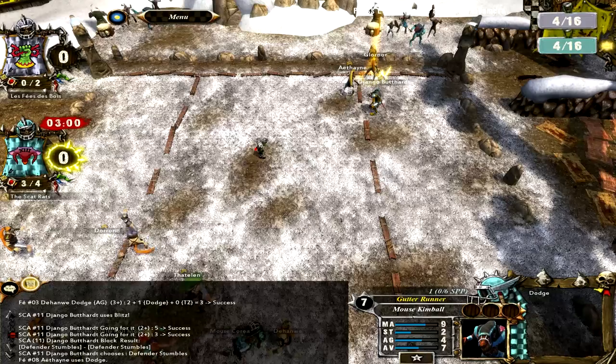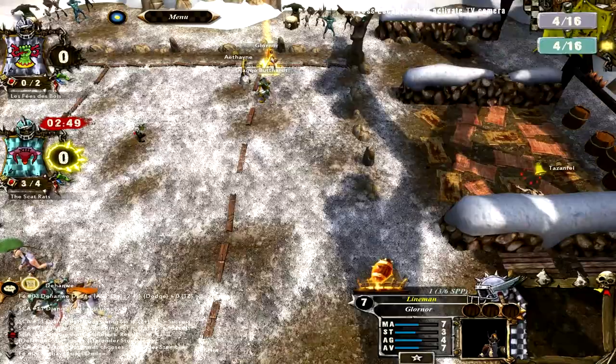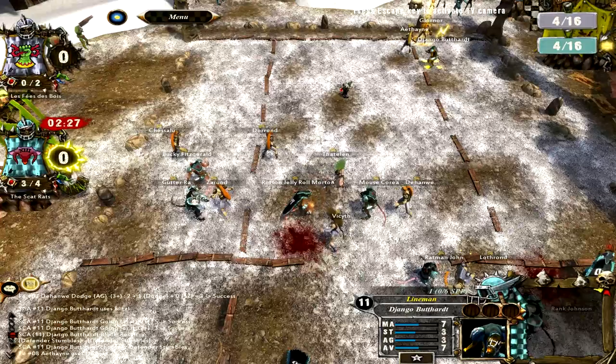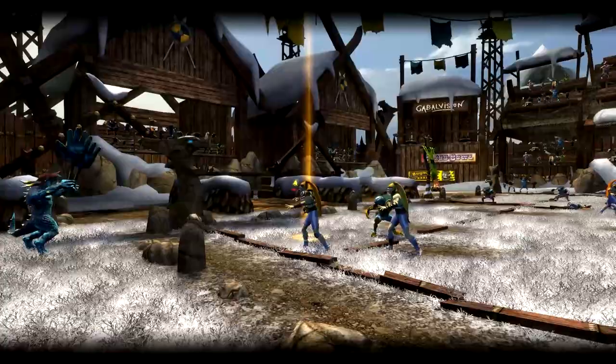There's really no hope of stopping them because this guy is just about to knock me over. Even if this guy tries to block Django here - first off, that's a red die block, which is never a good idea. And second, there's always that risk with no rerolls that it's going to screw up. But I don't think he actually goes for it - if I remember right, he just scores. Yep. There it is. So that's the first touchdown.